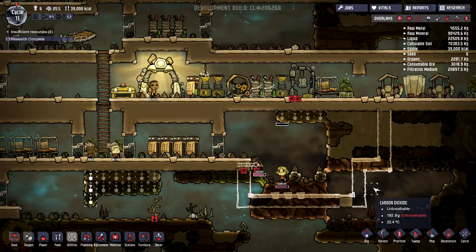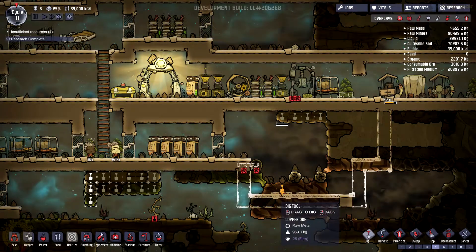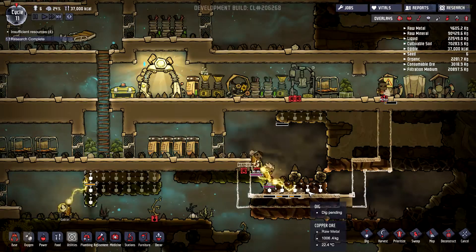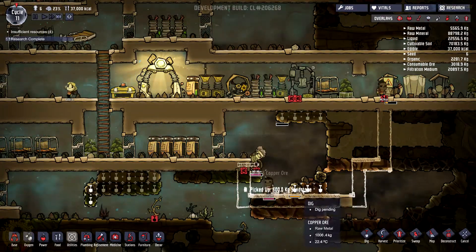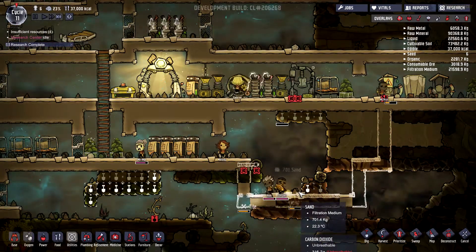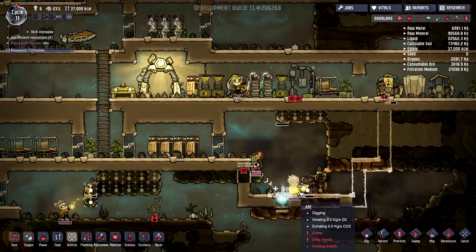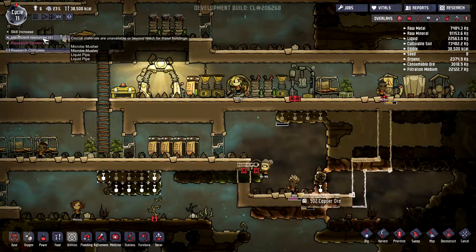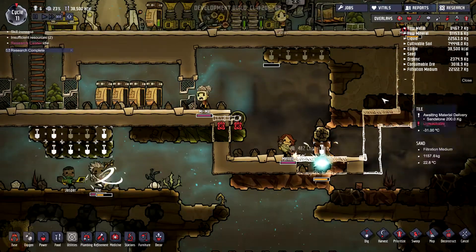I'm beginning to build that — good. We might want to just move these so we can access it. I can begin to build these so we can store the water somewhere. What's going on here? We are lacking resource — microbe mashes. So we are not producing enough food anymore I think. Let's just take a look.